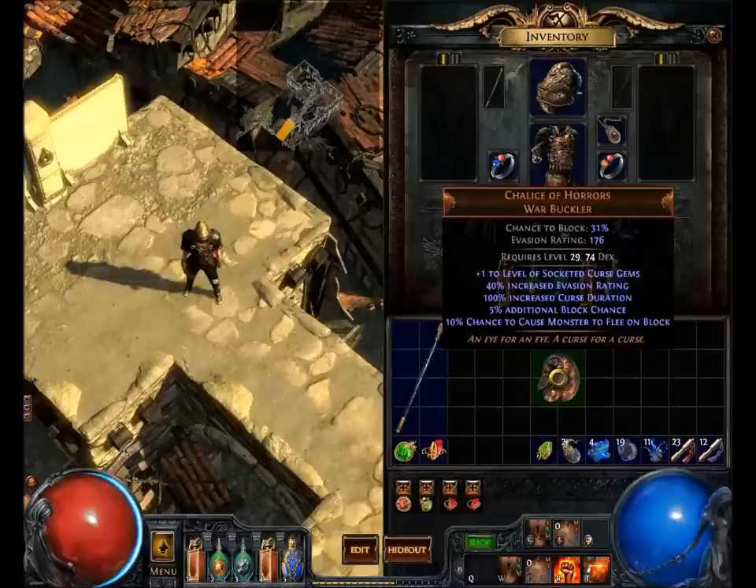You can get these for very cheap — an alchemy orb, a fusing or less, even a couple alteration orbs. You can put them on your animated guardian or try to Vaal orb them and maybe create something interesting. That's really about it.